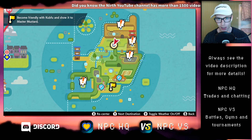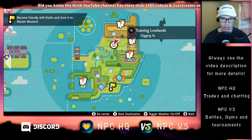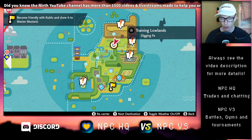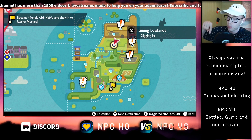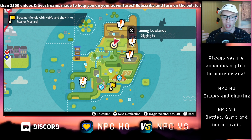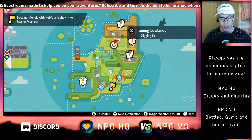I'm currently at the Isle of Armor, which means you'll need the Expansion Pass in order to get here. If you by chance don't have the DLC and would like this Pokemon, you can head over to the NPC HQ Discord server and someone can help you with a Scyther trade there.